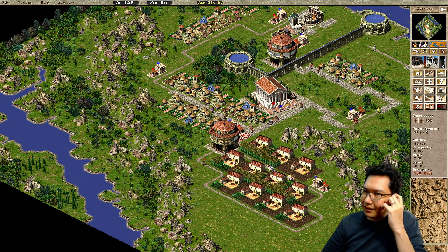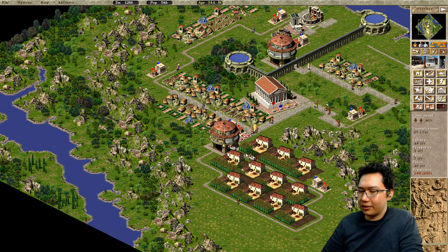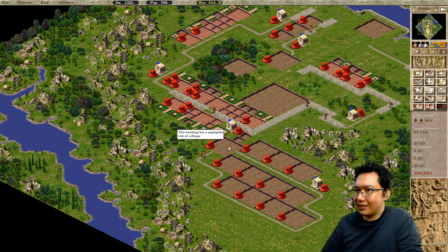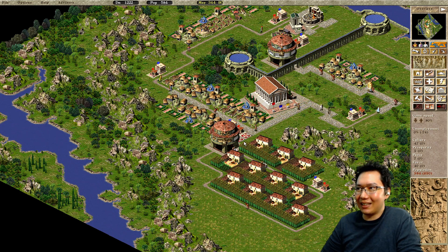I don't know if granaries register roadblocks as a direction to walk. I think it doesn't. I could merge all houses in Augustus, but I don't want to do that — there are some things I just don't want to do.